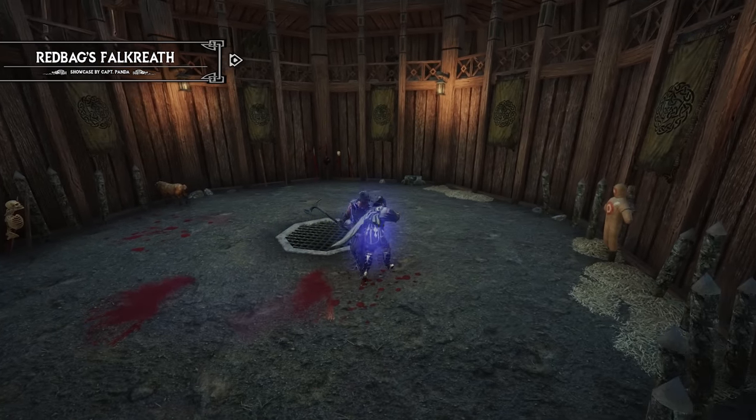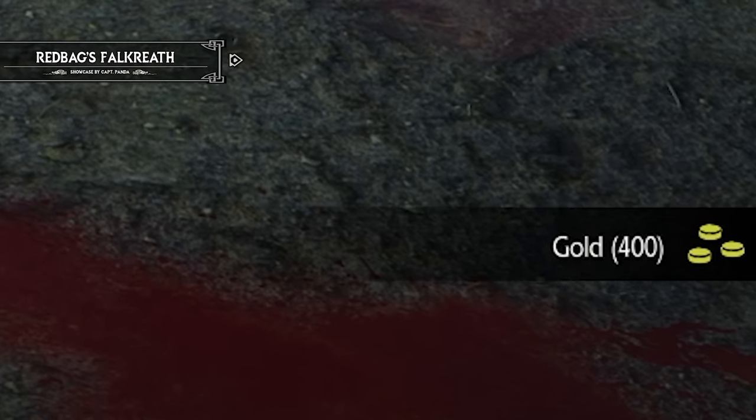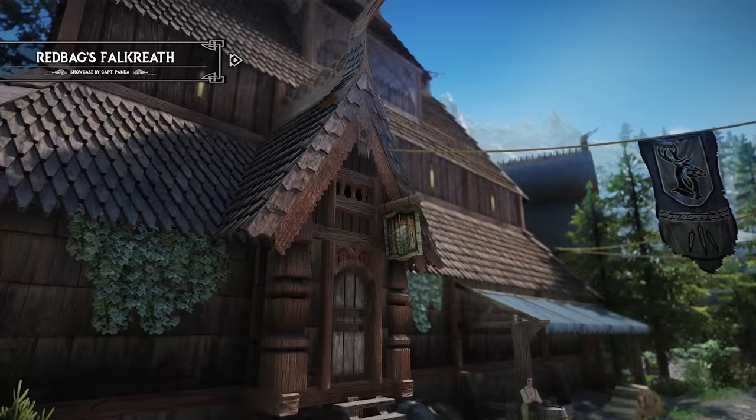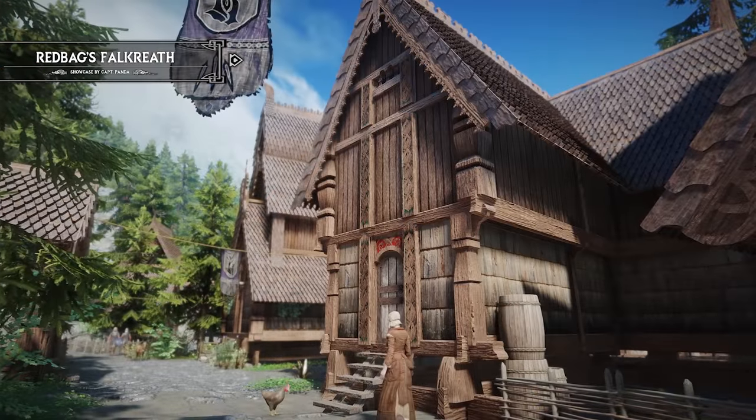Red Bag's Falkreath also adds 2 new residential houses, 3 guard towers, gates, walls, a stunning staff church, and 10 new NPCs. With so many new features to explore, this mod breathes new life into one of Skyrim's most iconic cities.